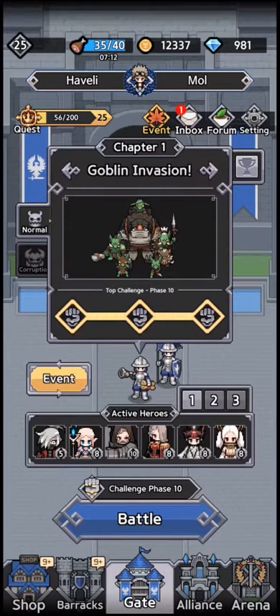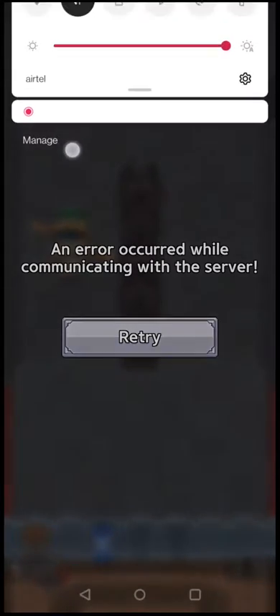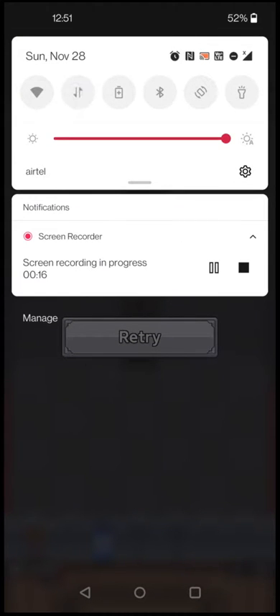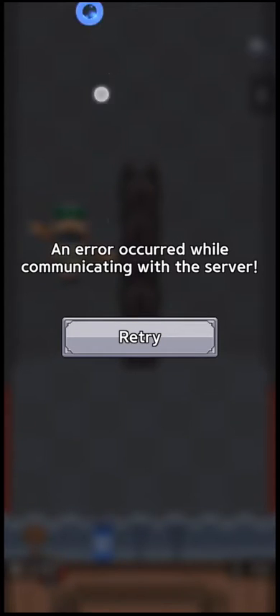I just killed the final boss and now this is the error you guys get — 'error communicating with the server, cannot connect.' The simple solution to this is: just on your phone, drop down your notification bar, turn your data off and turn it back on. It takes a second. Come back to the game — don't close the game or alt-tab — just drop down, turn data off, turn it on.